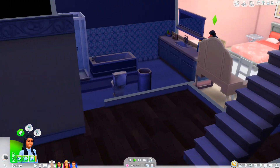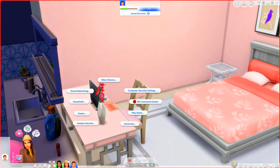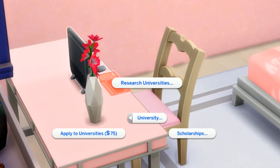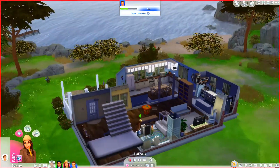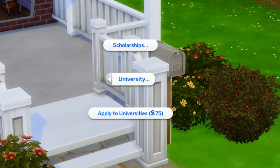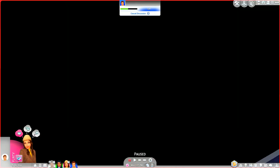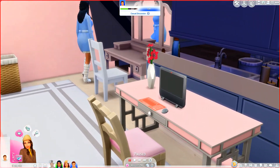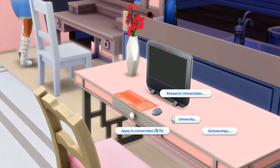We're going to kick mom off the computer and have Sienna go check it out. There are two ways to apply for university: you can click on the computer and go to University — you can research, apply, or do scholarships. Let me move my phone so it stops buzzing on the microphone. The other way is if you go on the mailbox, you also have university options — apply for scholarships or just apply to university in general. I want to do the research because I know nothing of this pack other than there's bikes and the creative sim object.